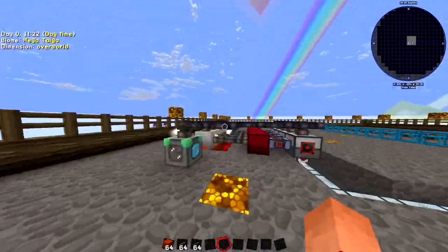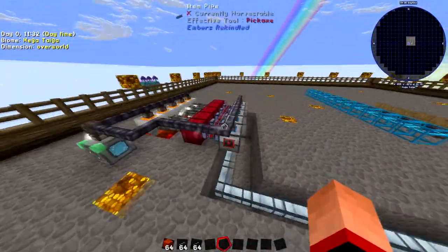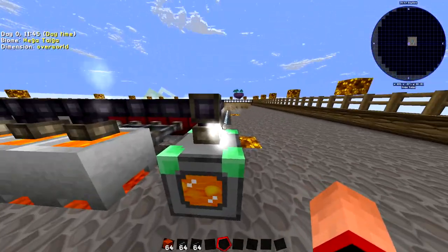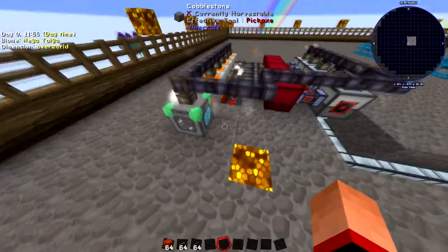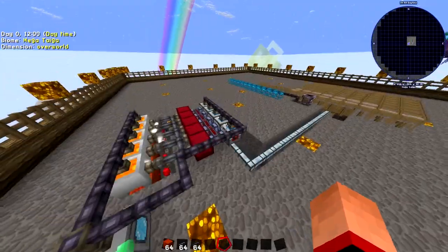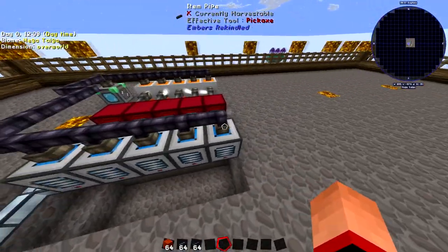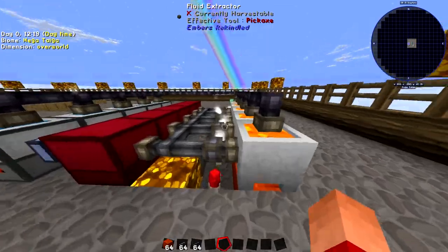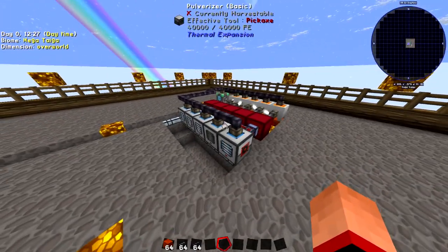Once the pulverizers are down, put some more item pipe and bring it across and over the top of the pulverizers to feed cobblestone straight into them. This is essentially the same setup as before, but using item pipes instead of transfer pipes. One key difference with item pipes is they can get jammed — you'll see steam coming out the sides when they're full. This isn't because it's jammed; it just means the cobblestone generator is making more than the machines can handle. The problem only comes when you get steam in the middle of the pipes, which indicates something in the system that shouldn't be there.